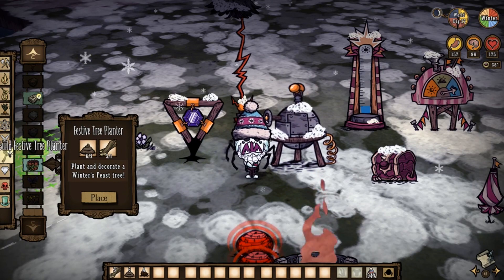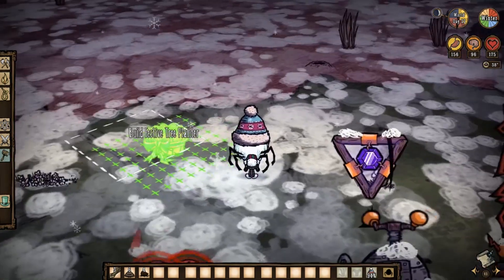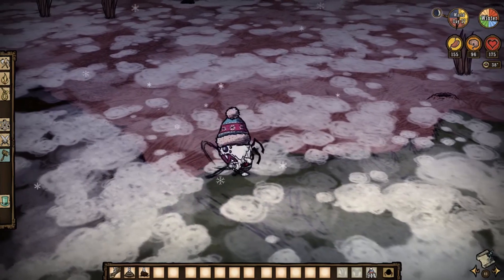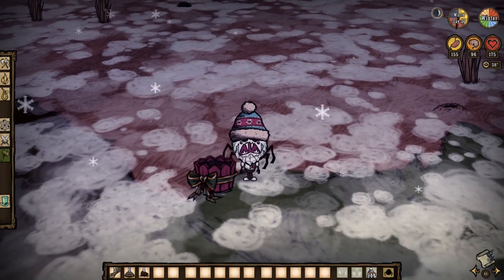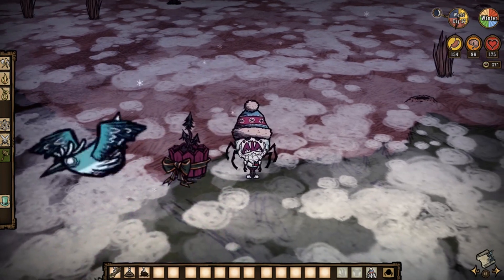Using just two poop and one board, they are easy to come by. Craft it, place it down wherever you wish, and now you can plant your own tree within it. Get festive and make more.